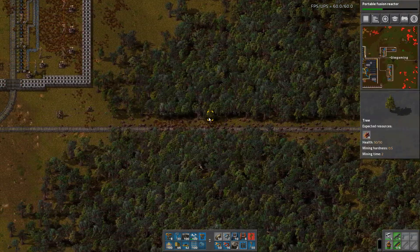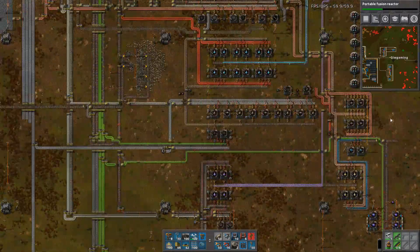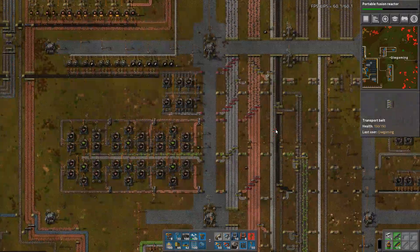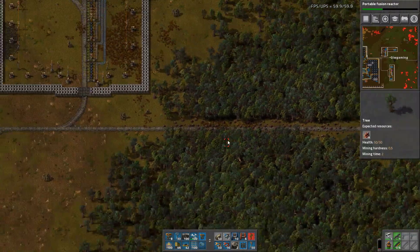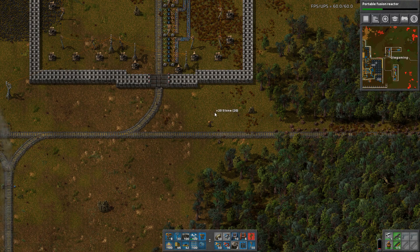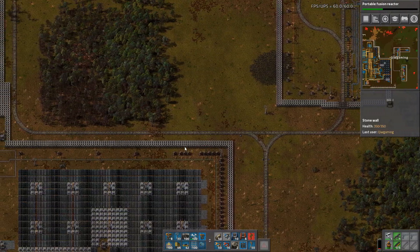The fusion reactor is very, very slow. We're lacking yellow research, and that's because of red circuits. Red circuits are slow because of green circuits, and green circuits are slow because we don't have enough copper. The main thing we need to work on right now is improving our train network, because our train network right now is very pitiful and only supports pretty much one train.